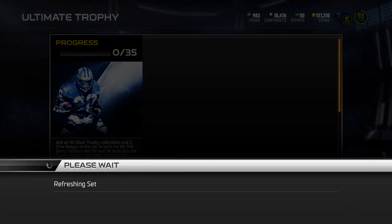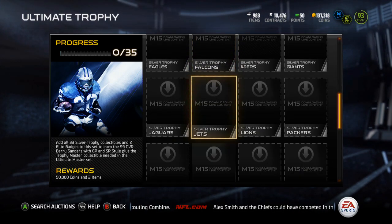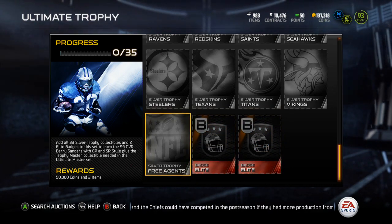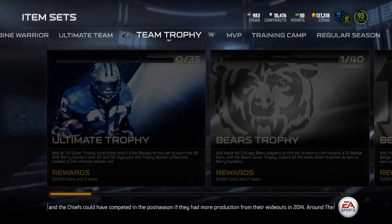But then once you get all those done, you come over here to the Ultimate Trophy Collection, and you throw all those silver trophies in here, and you're going to get yourself a Barry Sanders. You're also going to need two elites. You're going to get Barry Sanders, 50k coins, and the trophy master collectible that you need for the Ultimate Master.